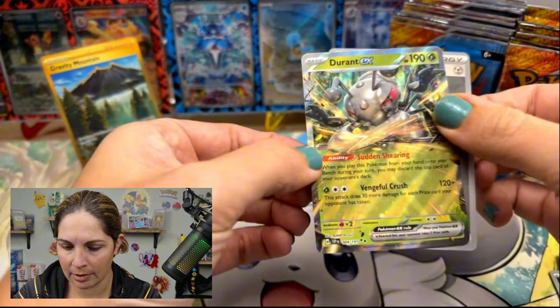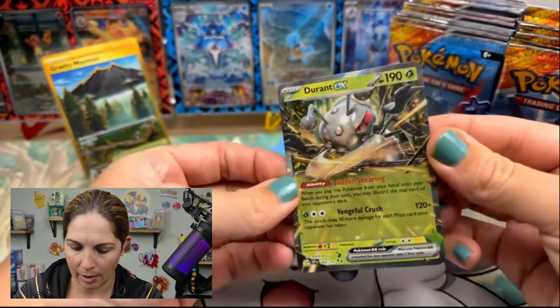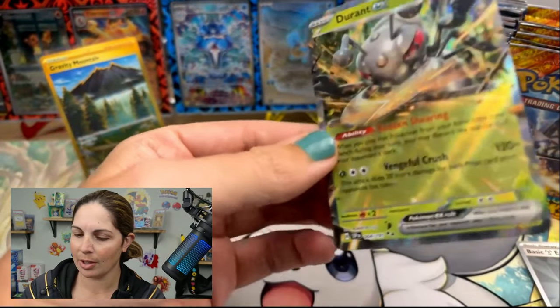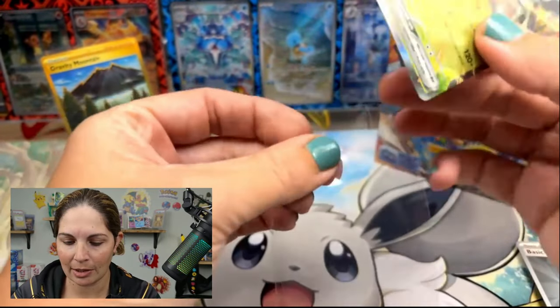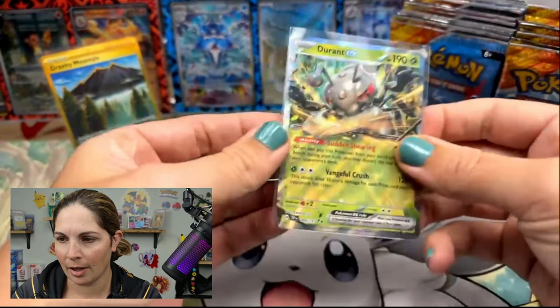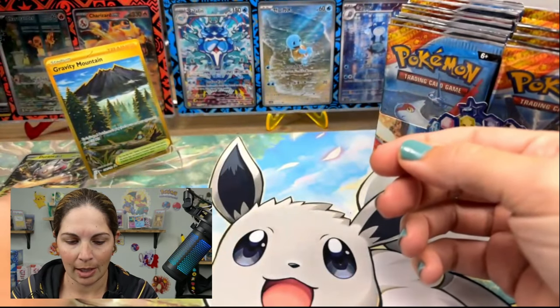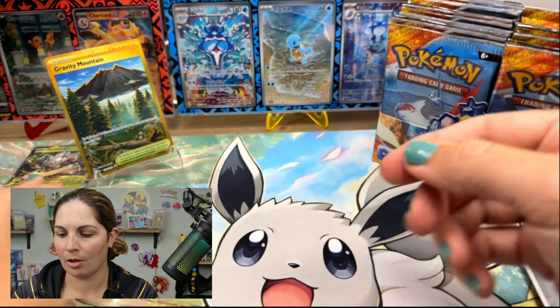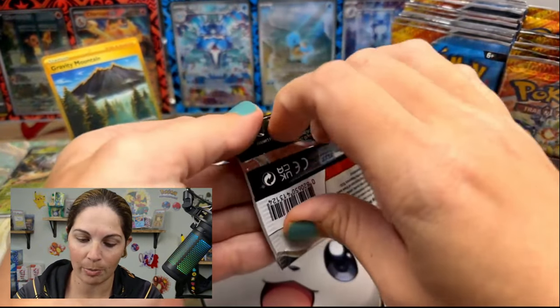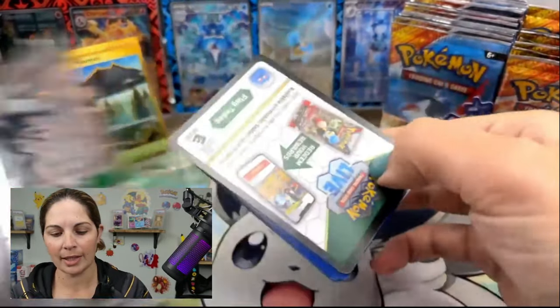EX — Durant! I would be excited if we got the other Durants. I know they're getting some hate, but I think the Durant that you can put together — I believe it's an SIR — is a pretty cool card, like a card that builds on each other. In my opinion that is a pretty neat card. Now for our master binder, we are going to start putting that together.